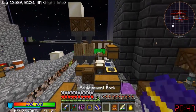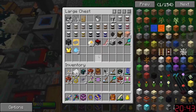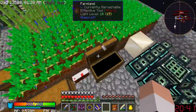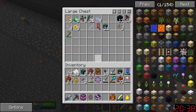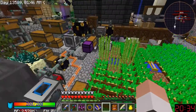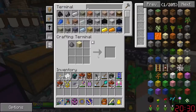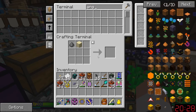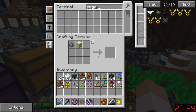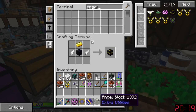Where did I put the angel block? Maybe it's in here, or in there, or one of the other like 2000 things that I have. Let's see - E, N, G... E, L, E, L. We'll just build another one. Nice, simple, boom.